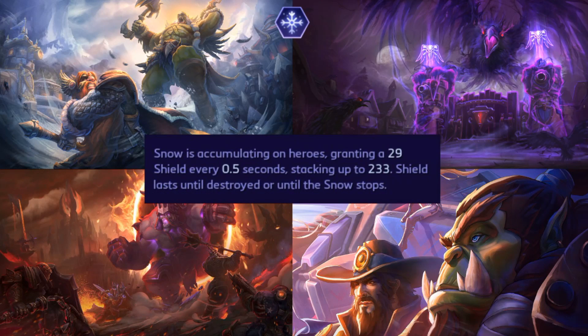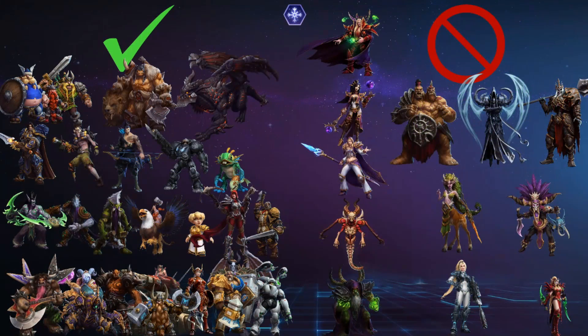Our snow flurry maps are Alterac Pass, Cursed Hollow, Infernal Shrines, and Volskaya. The windows of these weather effects are the same. Lots and lots of heroes benefit from shields. The shield is individual for each character, so if you have a Lost Vikings, or a Misha and Rexxar, they're both getting shields up to this maximum amount.